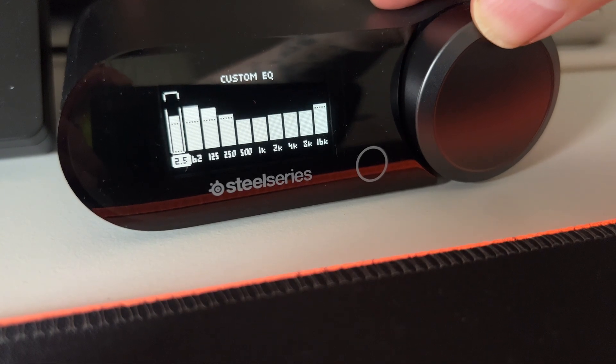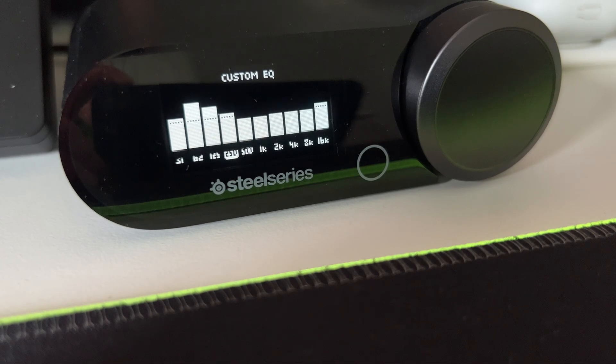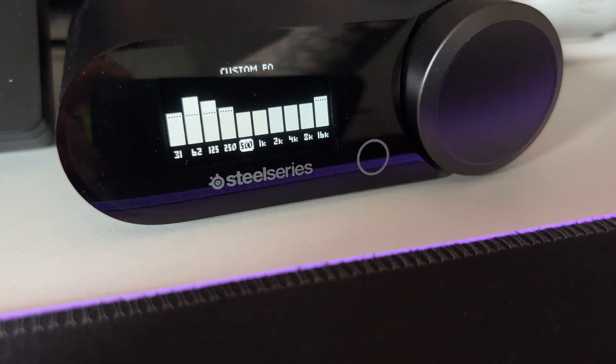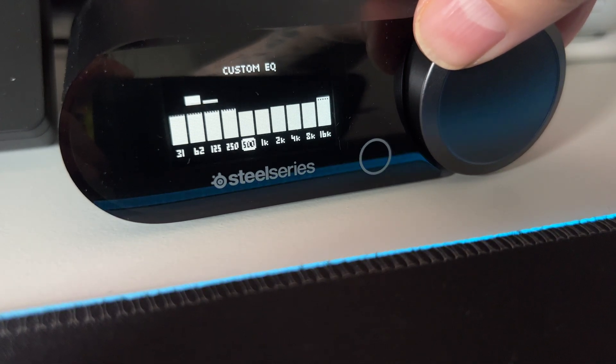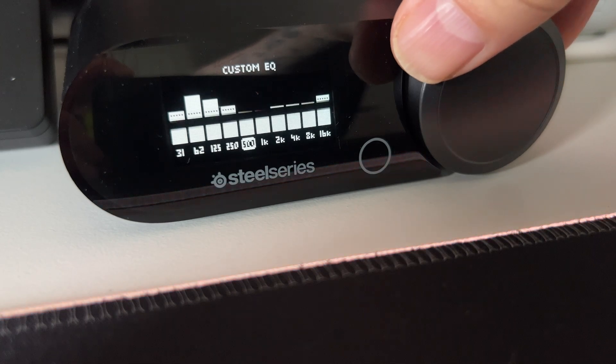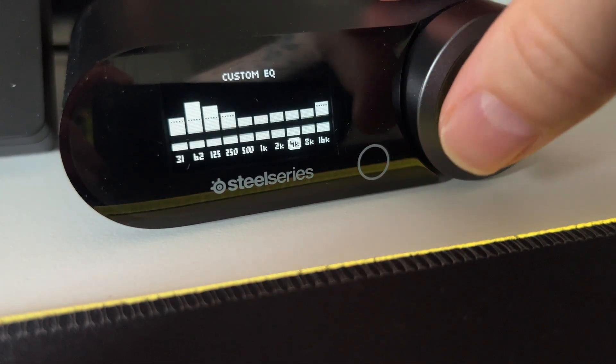If you want to change settings here and you don't want to go through all the software, you can change some settings here. If you are in a game, I would recommend changing the frequencies between 250 Hz and 4 kHz, as these are going to give you a detailed sound in-game.